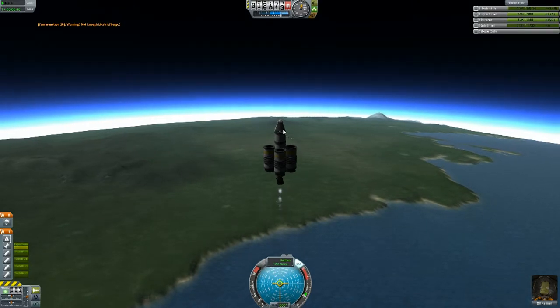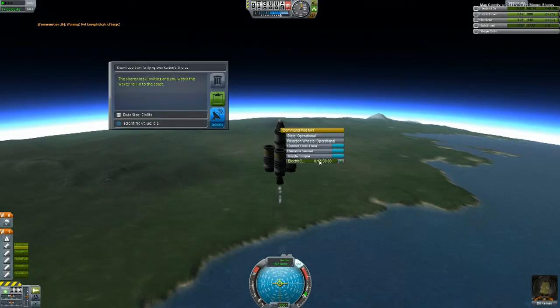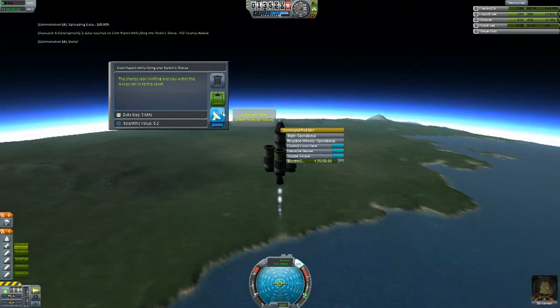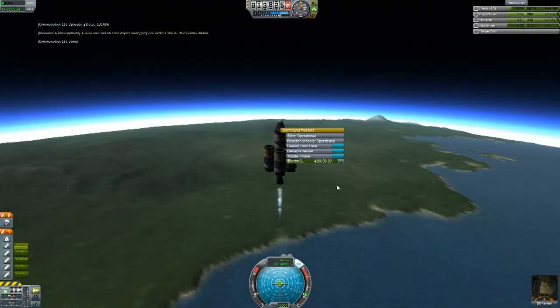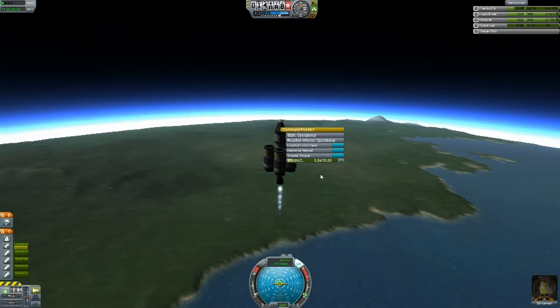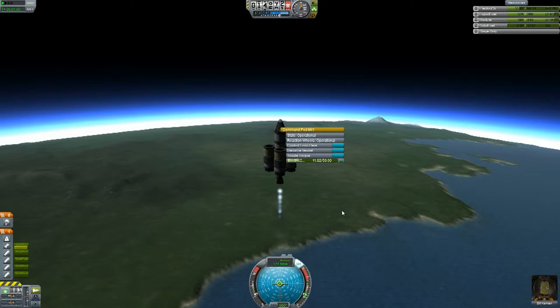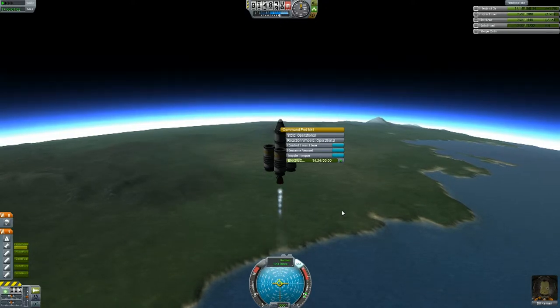This allows us to recoup the power. We're low right now of course because we've synced quite a bit of information, but if we throttle our engine up we'll be able to recoup a little more power quickly, and that will allow us to send more information back to Kerbin.